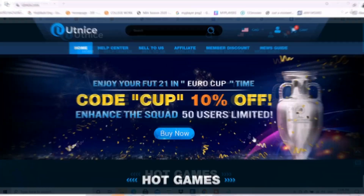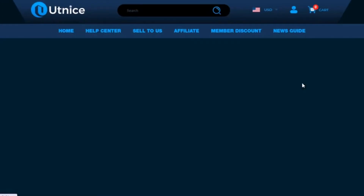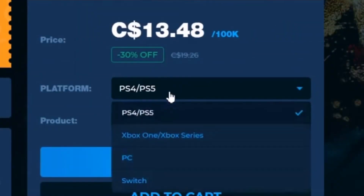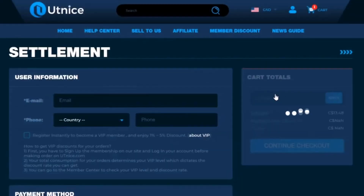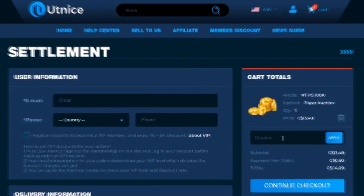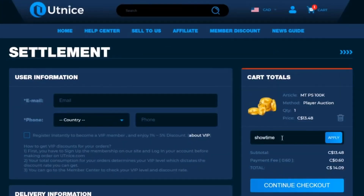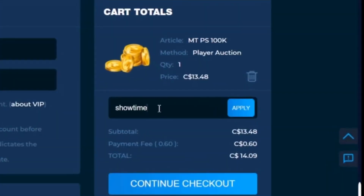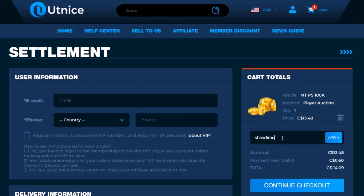For all my team players looking for cheap, fast, and reliable MT coins, go get right with UT Nice. Once you guys reach utnice.com, go ahead, select the 2K21, then choose whichever platform you're buying your coins for, choose however much coins you want to buy, then hit the buy now button. Before you guys check out, use my exclusive code SHOWTIME for a 6% discount off your order. And with that being said, we'll get straight into today's video.